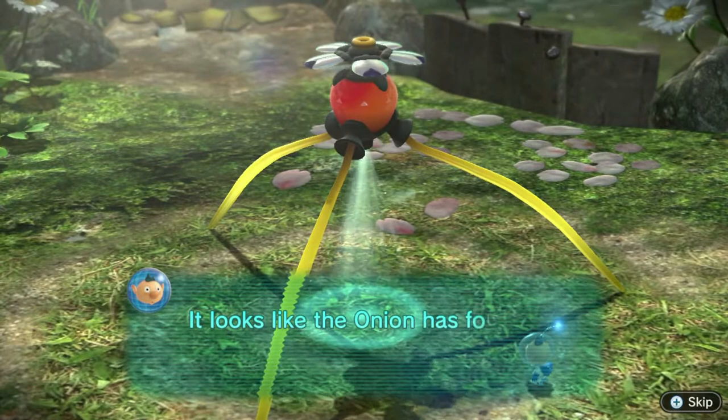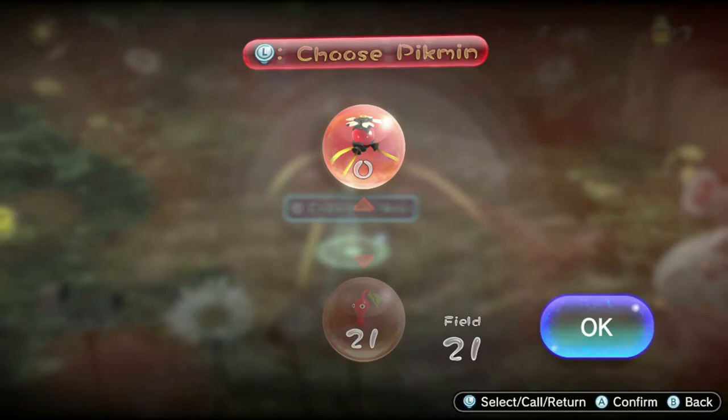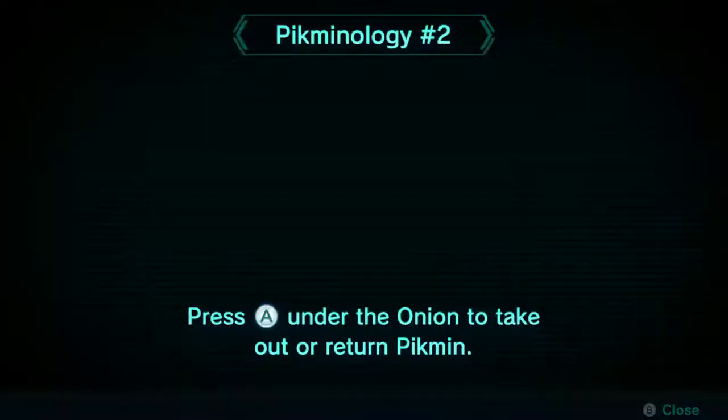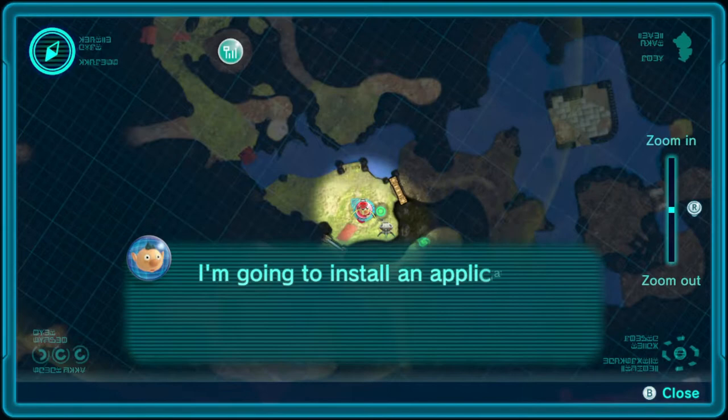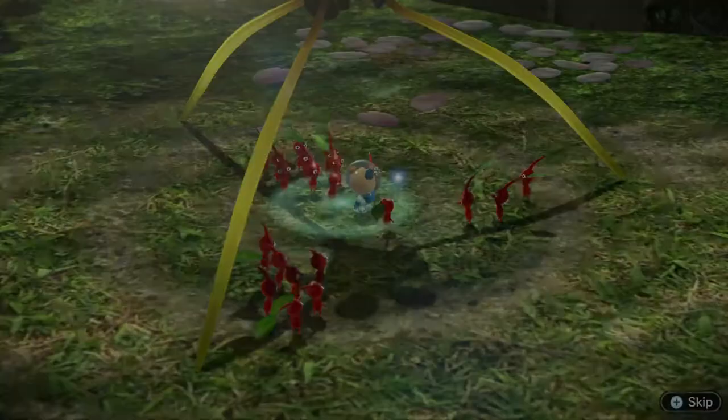Okay, we're approaching the onion now. We can approach it by pressing A. We have 21 in the field. Oh that's right, the data file explains: the onion is the Pikmin's nest. We can go ahead and close this. I'm going to install an application on the Koppai pad that lets me check the Pikmin status remotely. Now we're just installing our new file.